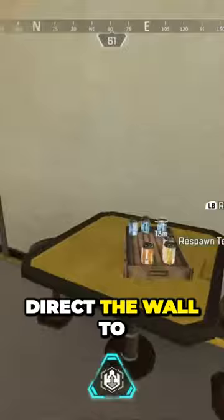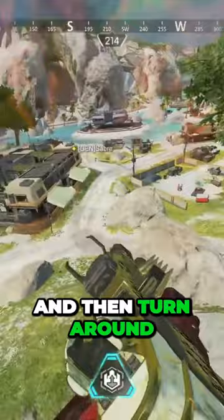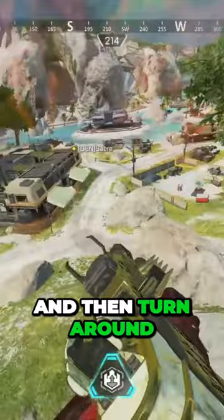When utilizing the castle wall, you're able to turn mid-leap so you can direct the wall to deflect incoming fire. A lot of the time you're going to want to jump towards your teammate and then turn around 180 degrees to block approaching enemies.